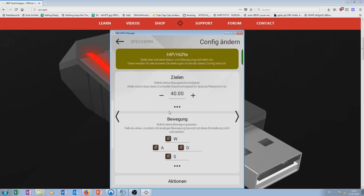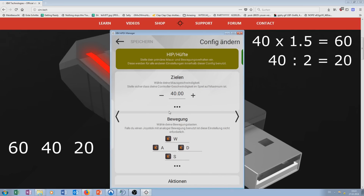The next step is to write down that 360 degrees XEM sensitivity. Multiply it with 1.5 and write this value to the left side. After that, divide the 360 degrees sensitivity by 2 and write it to the right side. You then end up with 3 different sensitivities.